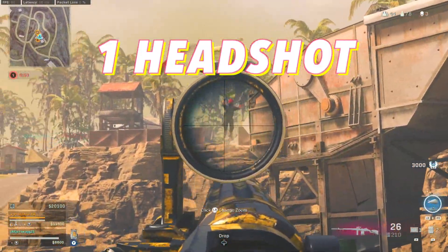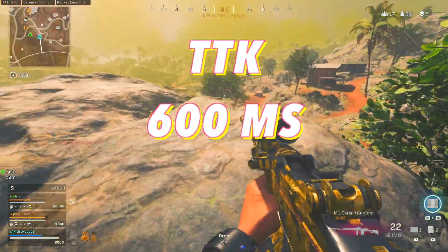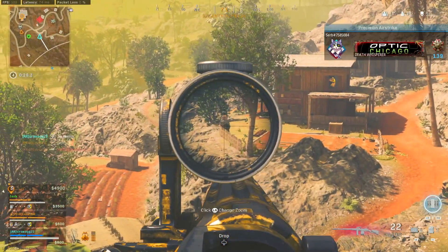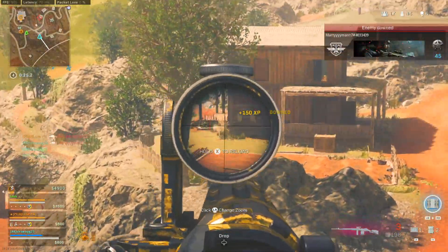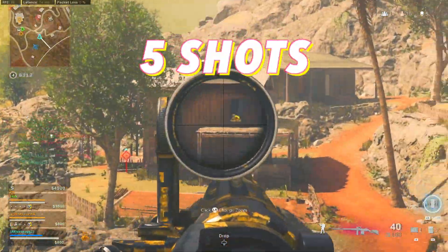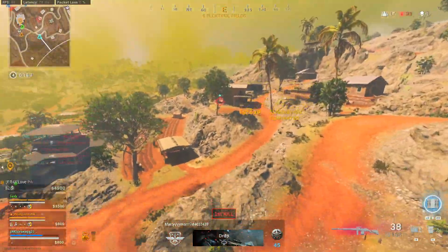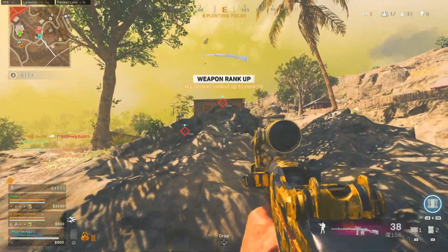And if you hit just one headshot with the M1, it's going to drop to an insane 600 millisecond time to kill at long range. Let me repeat that — it only takes one headshot. That is ridiculously easy to get that crazy of a time to kill. And on top of that, it takes five shots to knock someone without a headshot, and only four with one. It is incredibly powerful with 72 damage per chest shot.